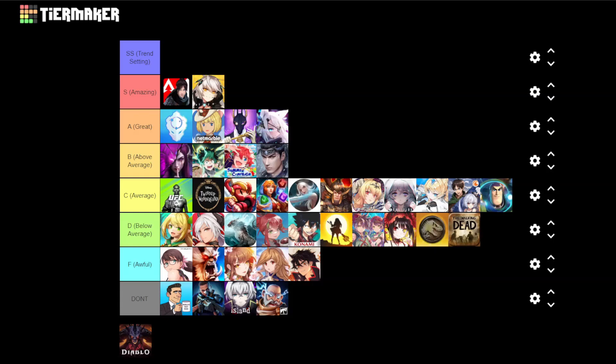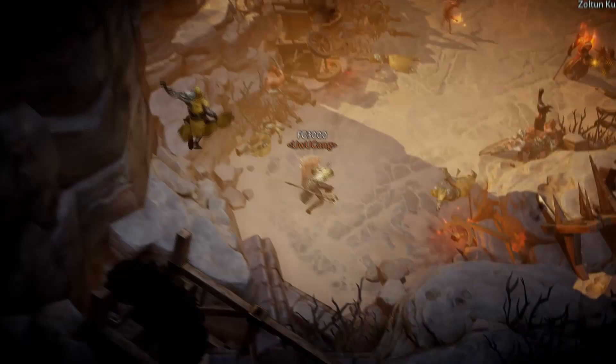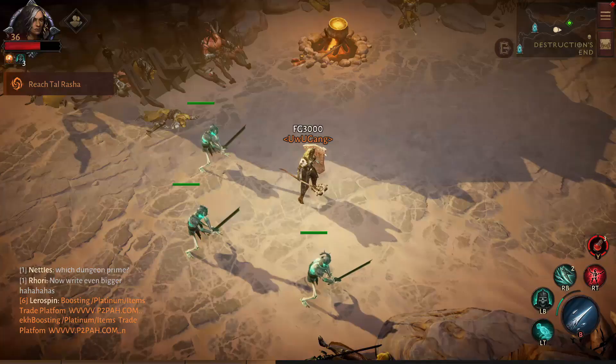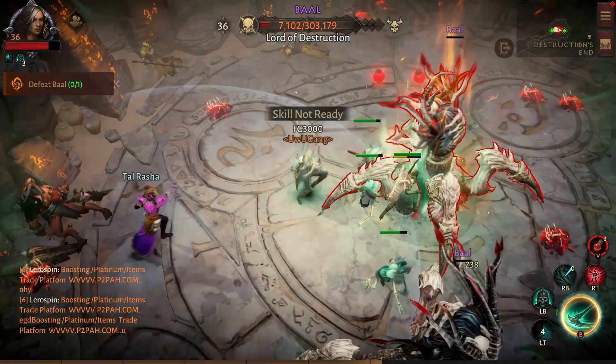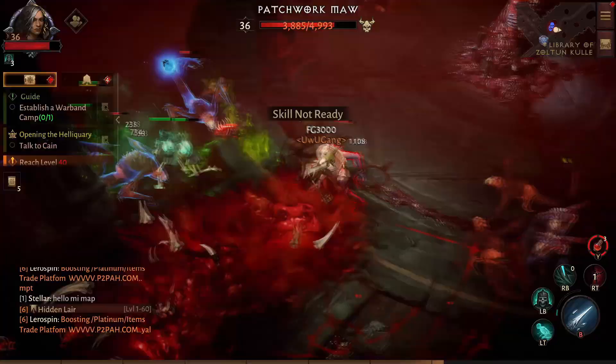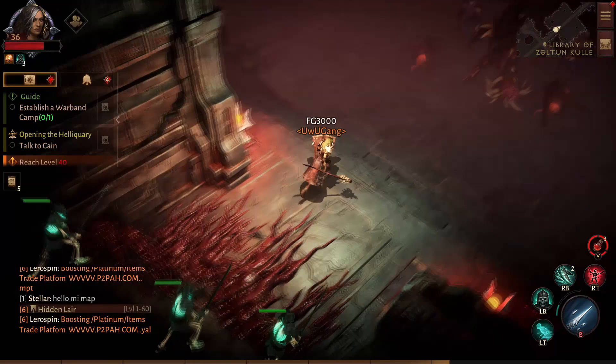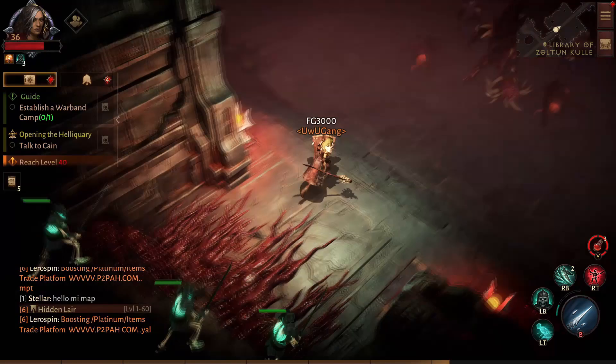You really can't talk about Diablo Immortal without bringing up the microtransactions first. $100,000-plus to fully max out a character — that is an absurd amount of money, life-changing money for most people on this planet. So what do we call people that spend life-changing amounts of money in gacha games? If you answered whales, you're right. And whales have existed long before Diablo Immortal. As a person that's been covering these games for years, I've already thought about how I feel about mobile games and whales.